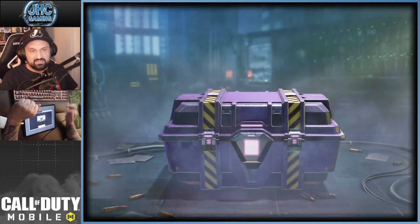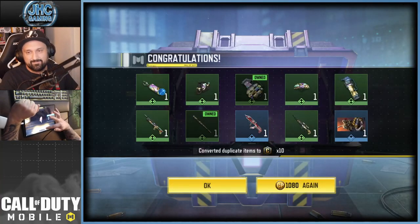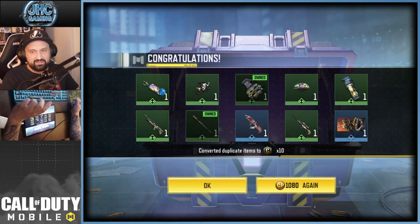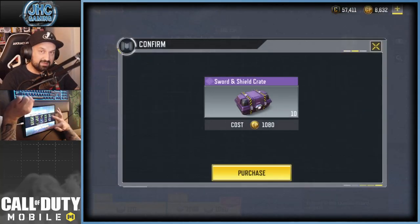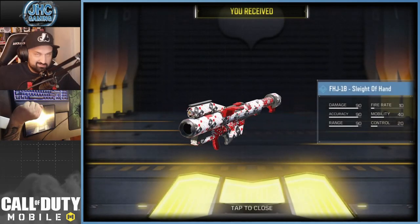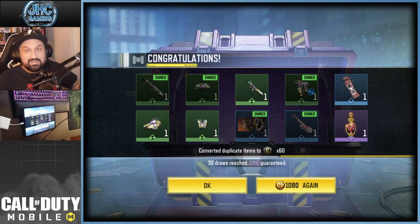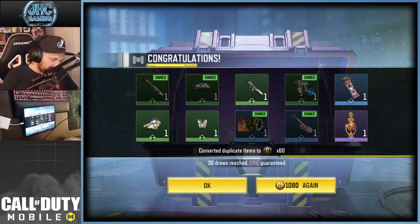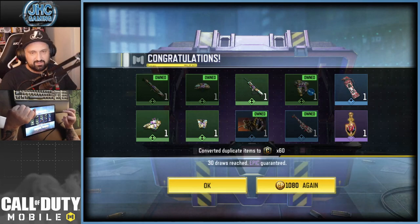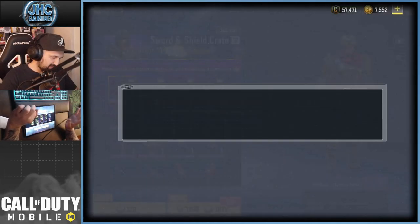No guaranteed epic on the second 10. I saw the motorcycle — don't care about the bike but that's a win. No epic this round. That's 20 done. Third set of 10 — at least one epic incoming. I saw the tank! But where's the epic? That really hurts. Got a spray — I always say no to sprays. Guaranteed epic and it's a spray. Anyway, we got the tank, that's another win. 30 done, 30 more to go.